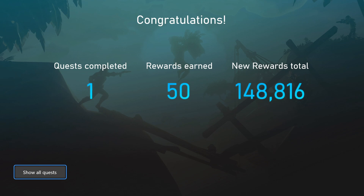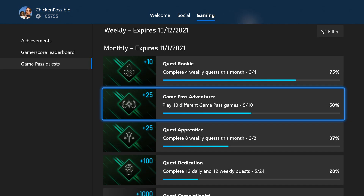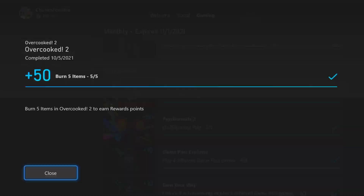That is it for Overcooked 2. We're gonna have guides coming out for Max, Outlast 2, Resident Evil 7, We Happy Few, and Plants vs. Zombies a little bit later on today.